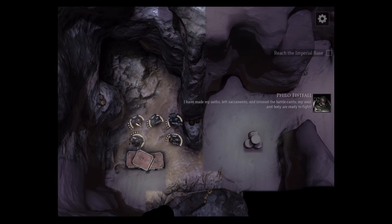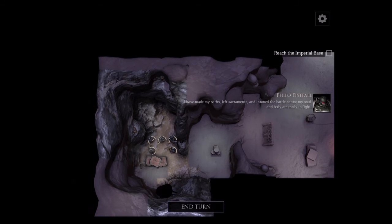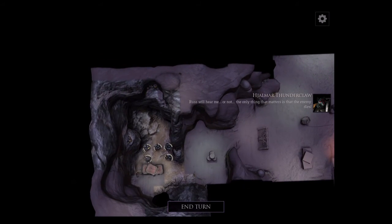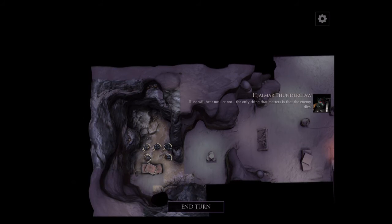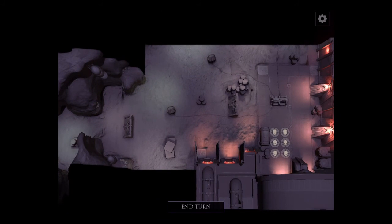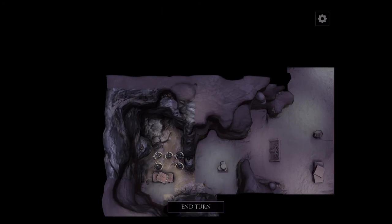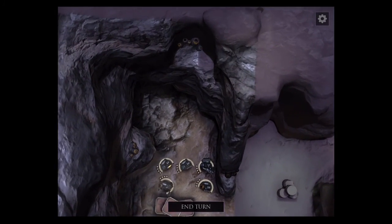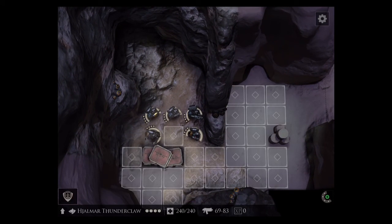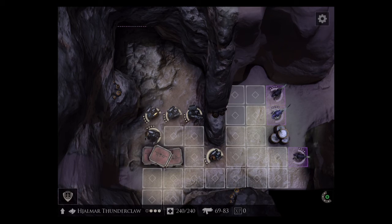I have made my oaths, left sacraments, and interned the battle camps — my soul and body are ready to fight. Whether the rust hears me or not, the only thing that matters is that the enemy dies. Really, really nice environment here. My Space Marines are eager to kill some enemies — some Tyranids — and here they are.